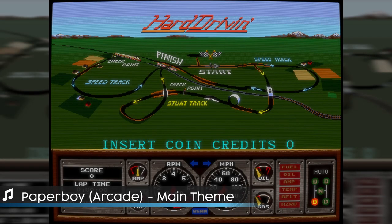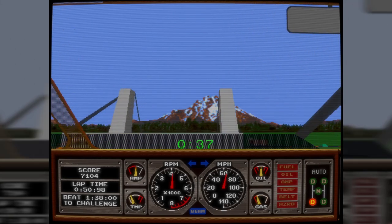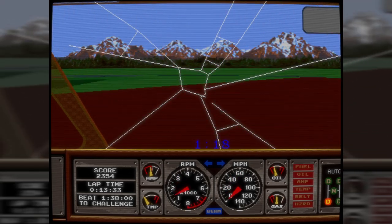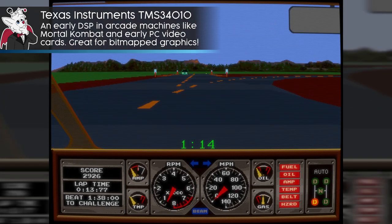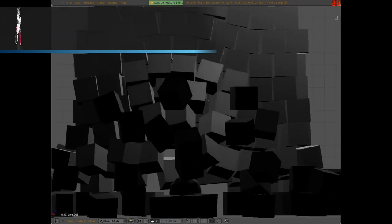Atari followed suit a year later with Hard Drivin', a game that absolutely screams Murica, with stunts, muscle cars, and barns galore. It also used a CPU from the Motorola 68000 series for game logic. It was unique in having a Texas Instruments 34000 series DSP to handle car physics calculations — kind of a late 80s NVIDIA physics, if you think about it.